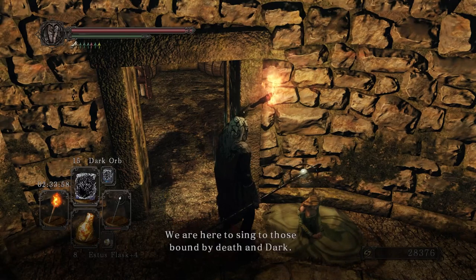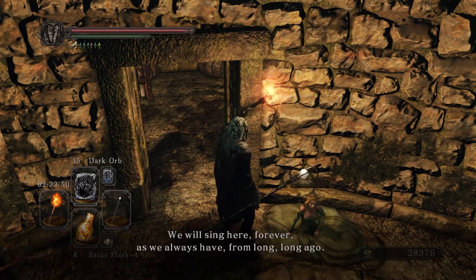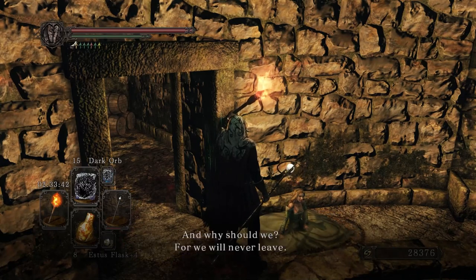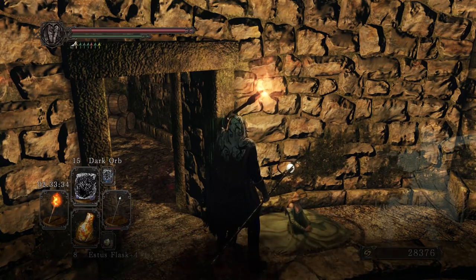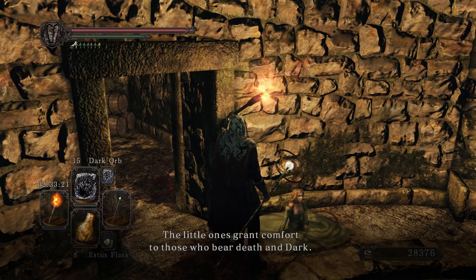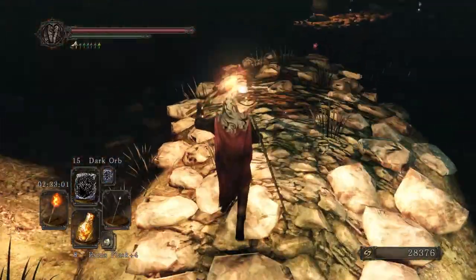We are Milfenito. We are here to sing to those bound by death and dark. We will sing here forever, as we always have. We know nothing of the world outside, and why should we? For we will never leave. Do you seek King Vendrick? But what is a king after all? When we sing, the little ones dance. The little ones grant comfort to those who bear death and dark. This is what we were taught. Is there anything wrong? Perhaps this will help. This is all that we can do. That was eventful — I really don't know what to say about that.